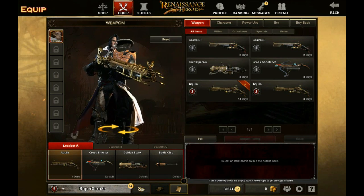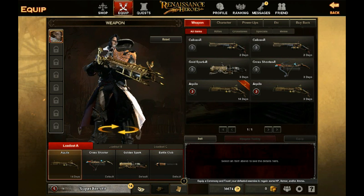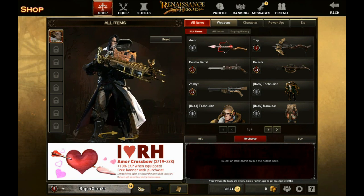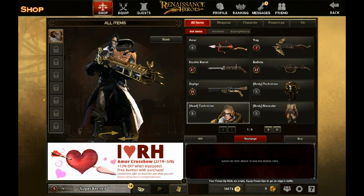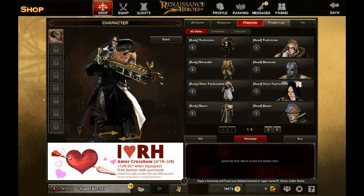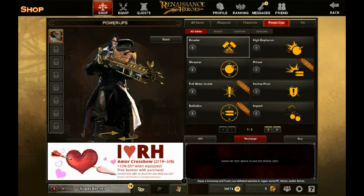And Jock has increased defense and increased max armor. We're going to click cancel and try to jump into a game. But first let's take a look at the cash shop — here you can see a wide variety of different armor types and different things available. You can filter by weapons, character armor, or power-ups.